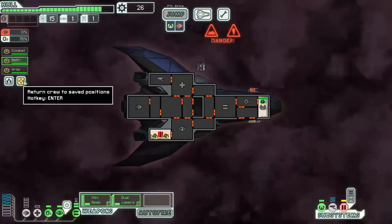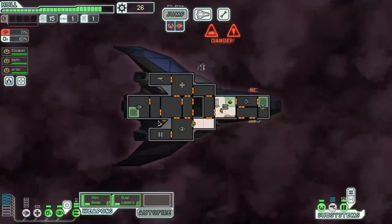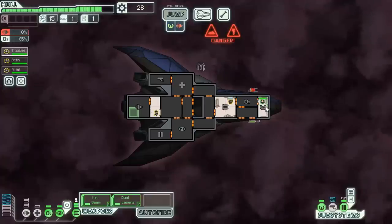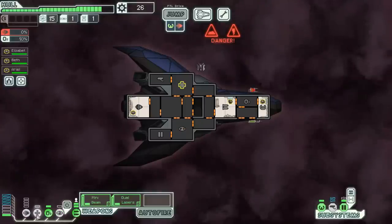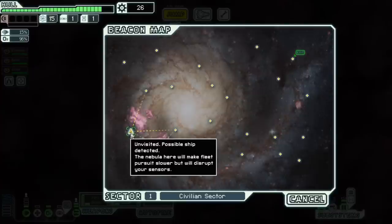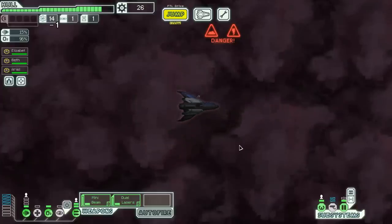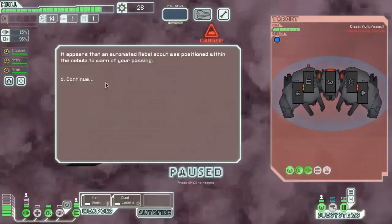There's no shields obviously, so we only have to have three crew members to get ourselves a pilot, some weapon recharge, and some better engines for evasion chance. But obviously, if we do want to get a shield system, I'm going to want to have a fourth crew member as quickly as possible. It would also be really nice to get an engineer if possible so we can repair our systems faster without having to worry about that.